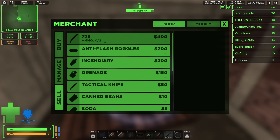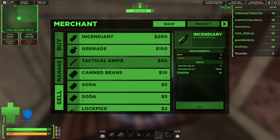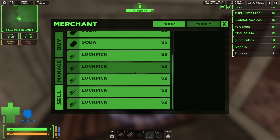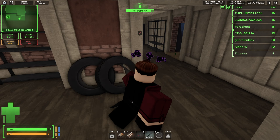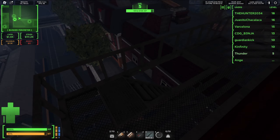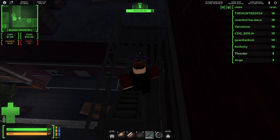We've got a merchant. Now we go sell — we sell the 725, the anti-flash goggles, the incendiary, and the grenade. These get us to 1.4k cash and 1.1k in valuables. We want to make sure we quickly turn our valuables into money, so we look for the broker.